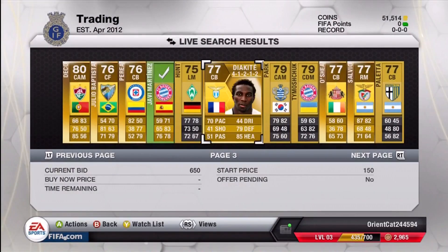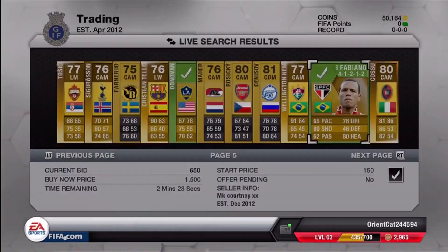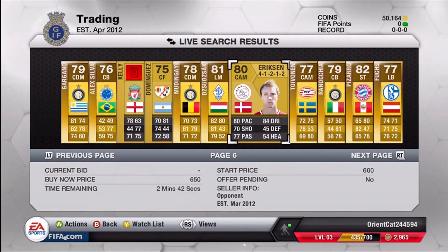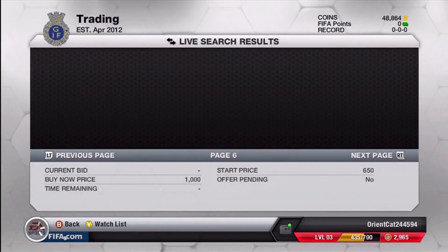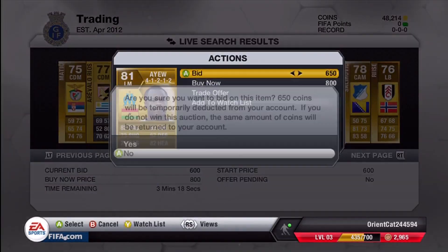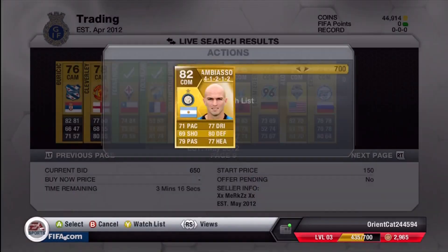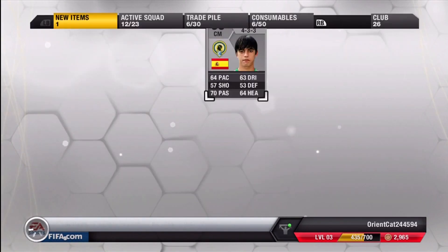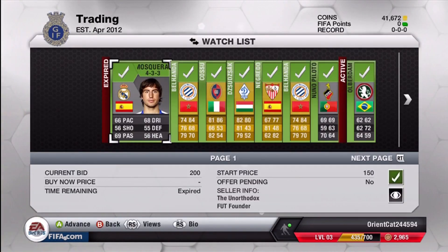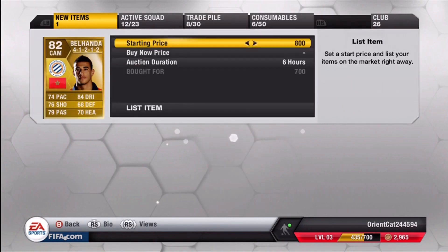Getting into the gold player method, I filtered out the 4-1-2-1-2 formation because it seems like 4-1-2-1-2 players sell pretty quickly and easily. People in past videos say that this method doesn't work, but I've done it in past Trading with Scruggs videos and I'm just showing you guys that this still works very well. It doesn't work as well as the silver player method I'm doing right now, but it will make you guys a pretty good profit.